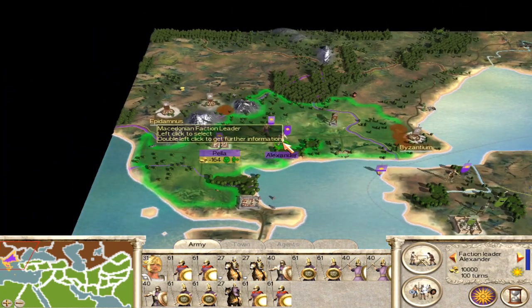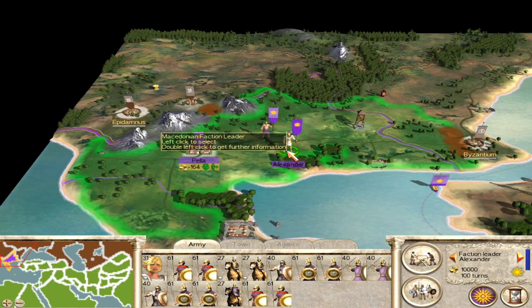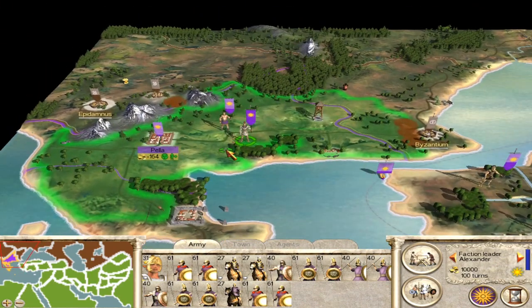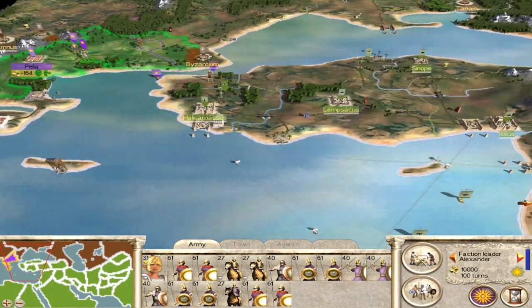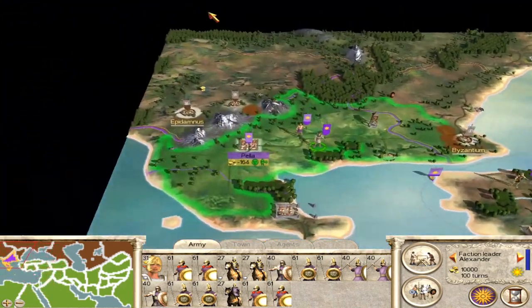So what I want to do here today is change around the game files — quite easily done, I should say — to make sure that Alexander dying isn't the end of everything. One of the great things about this is that you can start to roleplay a little bit more widely than just Alexander himself. No more will it all collapse into the Ptolemies and the Seleucids and Parthia and all of that.